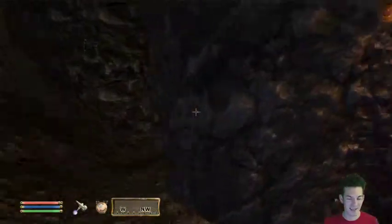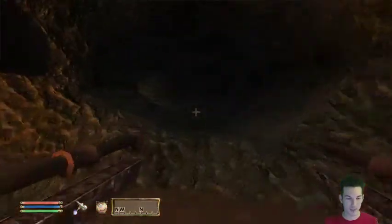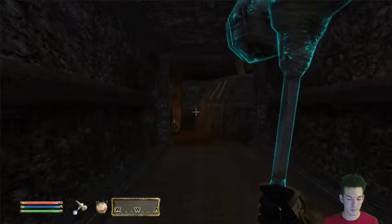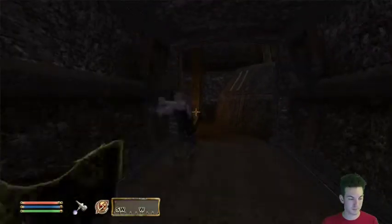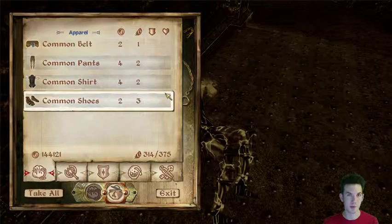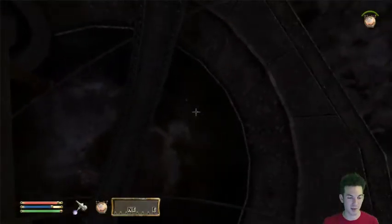I like Dwemer Ruins better - if you're comparing ruins, Ayelid Ruins are kinda cool but when it comes down to it, Dwemer Ruins are awesome. Good thing this is Oblivion and not Morrowind, because Nords have crazy elemental resistance - like 100% resist frost and 50% resist lightning or shock, which is obscene. If you take the combined Morrowind Dwemer Ruins and Skyrim Dwemer Ruins, they have some cooler aspects. Although I'm a sucker for Welkynd Stones and Varla Stones - I think they're the coolest.